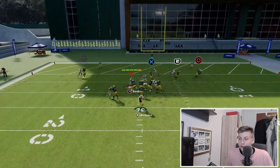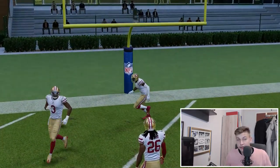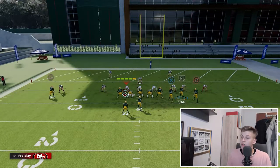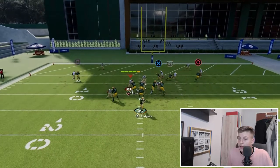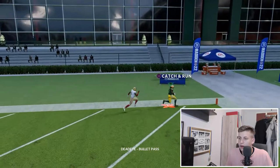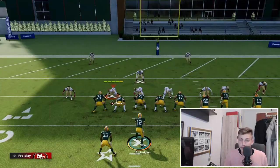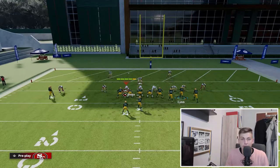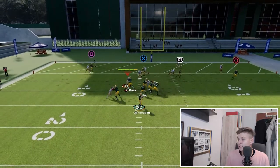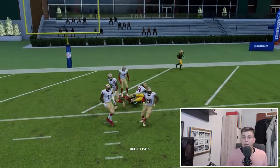The final read on this play is the deep in route — that also can beat man coverage, but be careful because in cover two the zone drifts to the middle of the field so it's not ideal. Running it again: wait, wait, wait, and you can see the zones open up and we can throw that in route later than you'd expect — it can be thrown. However, the main focus of this play is the return route from the circle, and it's just so beautiful at beating man coverage.